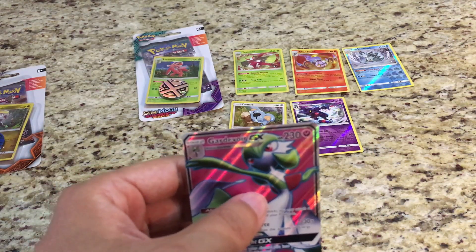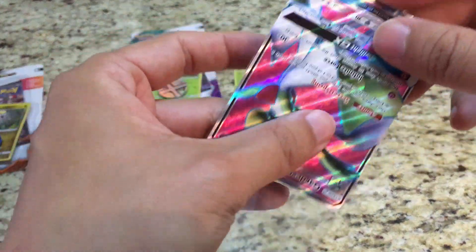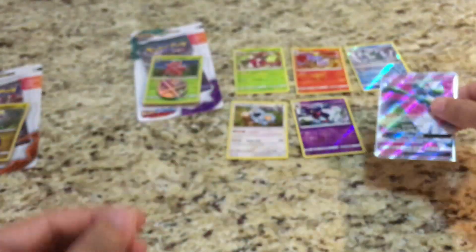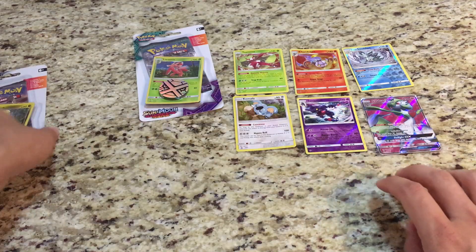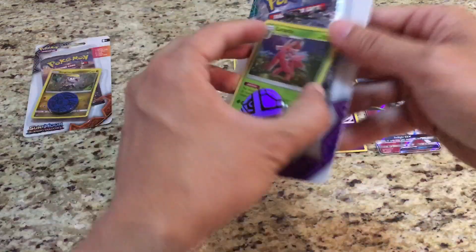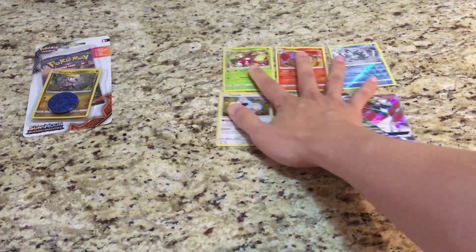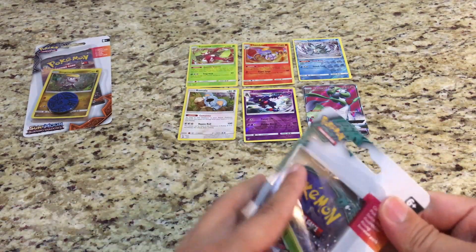Maybe this is foreshadowing of what's to come in the booster box battle. Wow, great pull — super happy with that. Look at these pulls: we've got a rare holo, two rare reverse holos, and a Gardevoir GX. Pretty nice. Let me center it up there so you guys can have a better look.